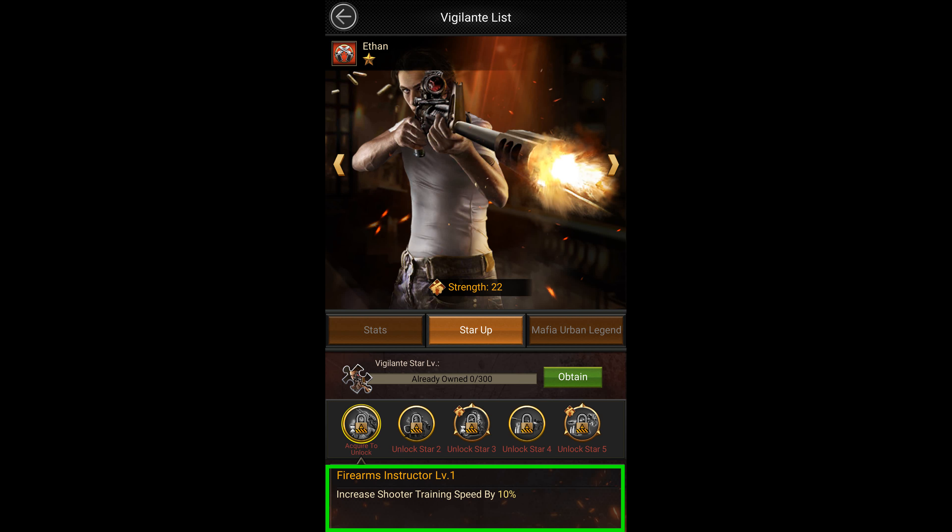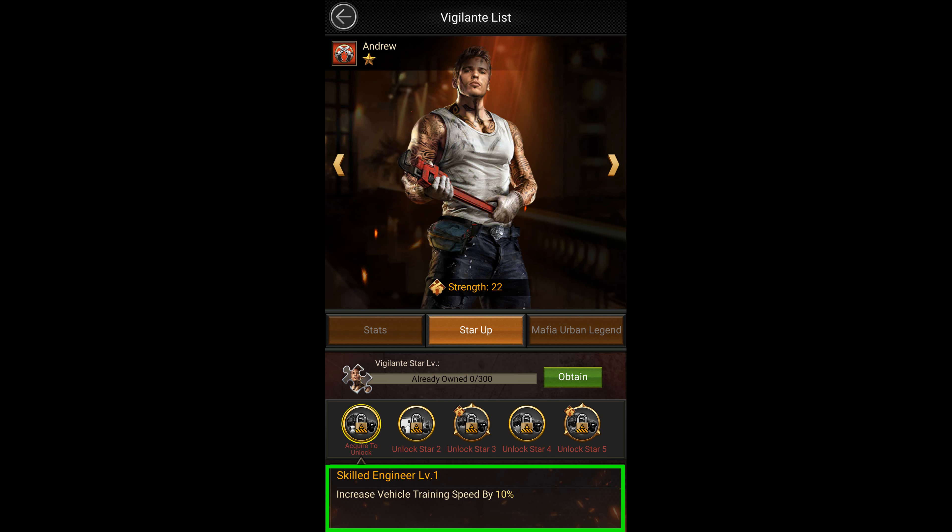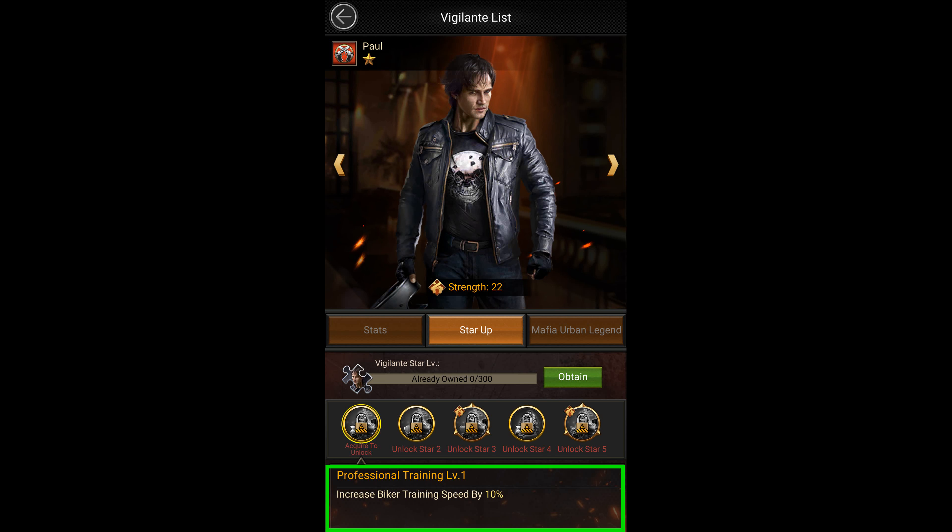Now let's talk about vigilantes. Ethan increases your shooter training speed by 10% at 1 star. Bruce increases bulker training speed by 10% at 2 stars. Unlocking Andrew increases your vehicle training speed by 10%, and Paul will increase your biker training speed by 10% at 1 star.